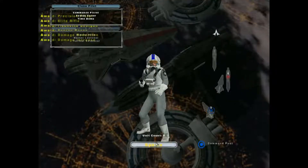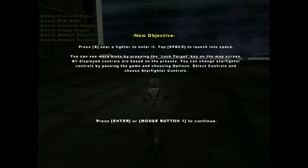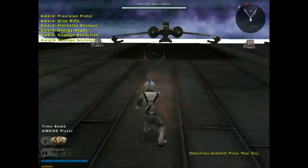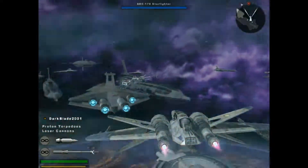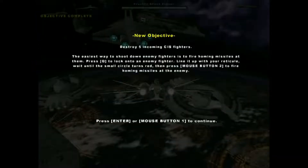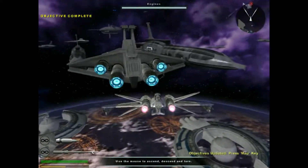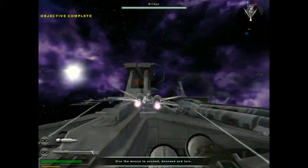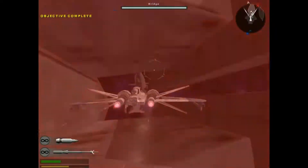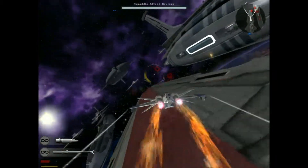So we've got the first space mission of the campaign here, Space Coruscant. Fun fact about this one — it's not actually part of instant action, so you can't really play this normally without the help of some mods.